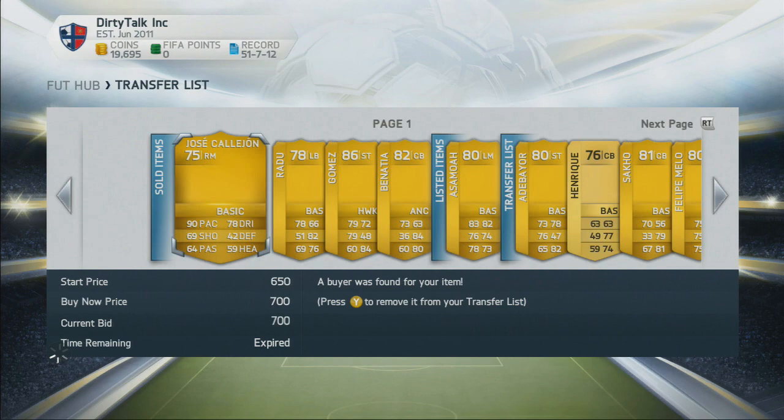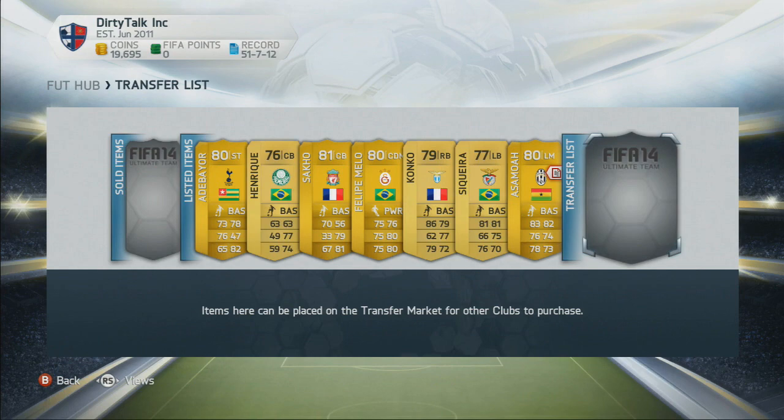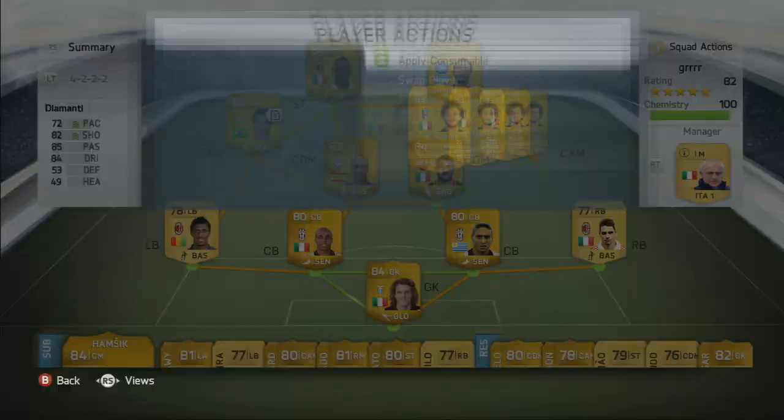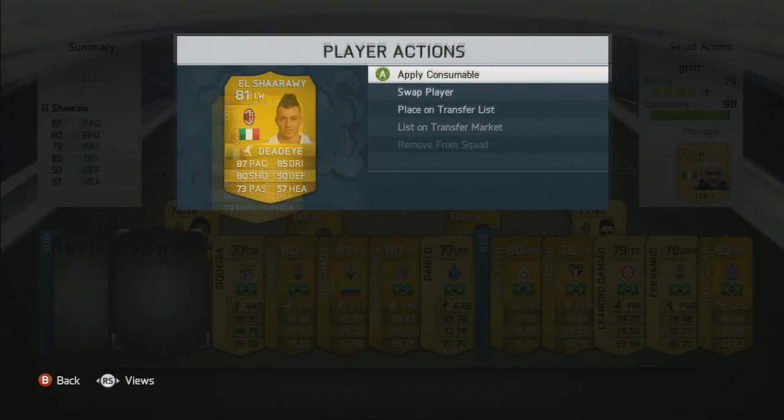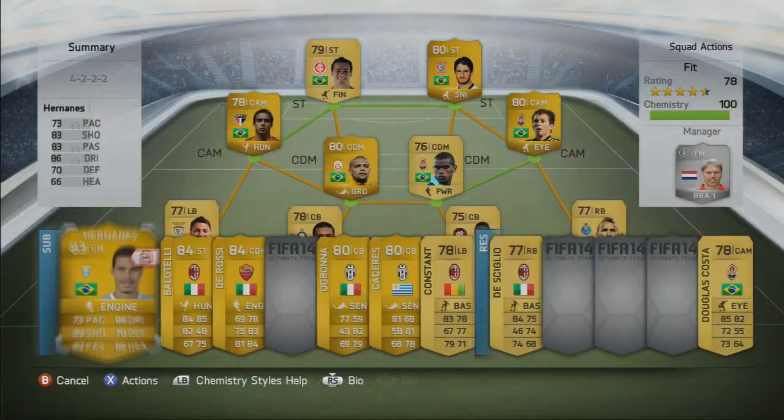Some of our players have sold — Benaschia made us 300 coins, Mario Gomez made about 1,000 coins. A lot of these guys I bought with chemistry styles at what would be their normal price, and now that chemistry style prices have gone back up they're selling for a good bit more. I'm going to list Diamante open bid at 5,500 — he was absolutely lost for me as a right attacking mid, and that's the only spot I'd look to play him in this formation or even the 4-2-2.